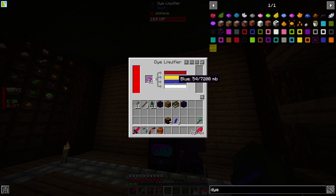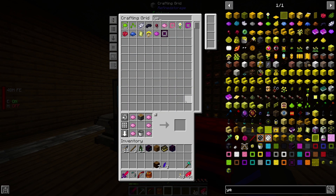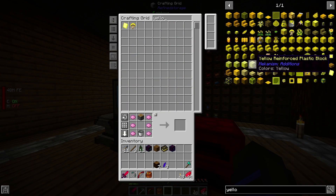I don't know where the output is going. Oh, you gotta fill up everything. I need some yellow in there. Do I have yellow dye? I do not — let's craft some.